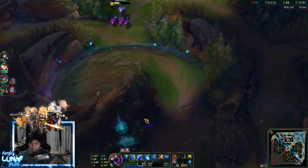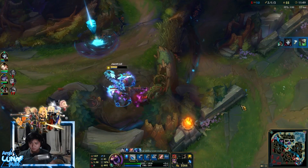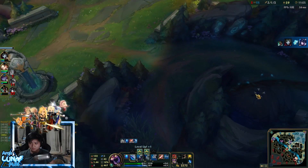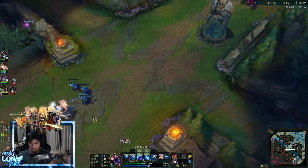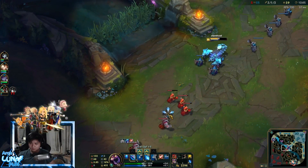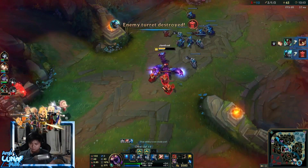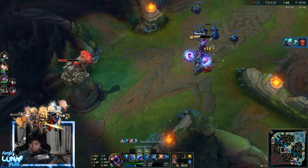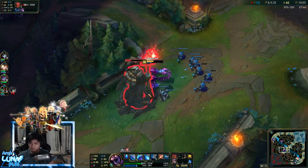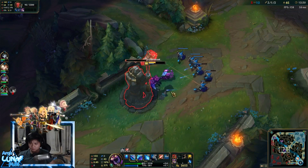Most people would just stun then pull someone, but Lucian could dash away. I prefer to wait for my ult, then stun him under the tower. Lux and Ziggs are down there, so I'm just gonna push mid — that's the nearest lane I can find. Taking down this tower is the objective. With tons of gold on me, this is the right rotation.